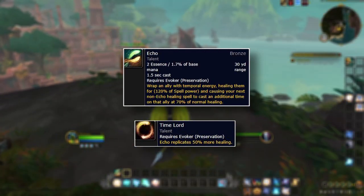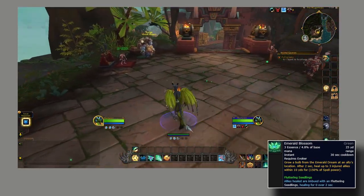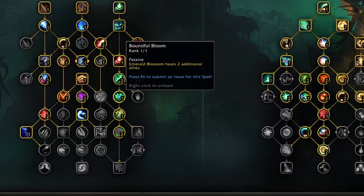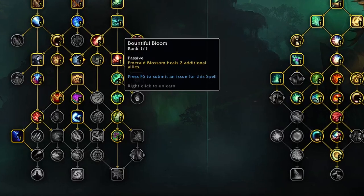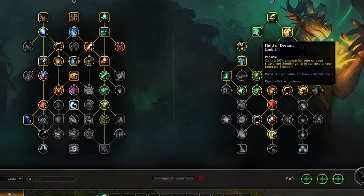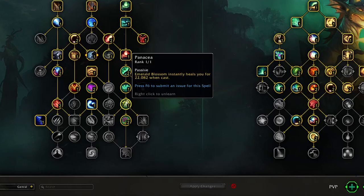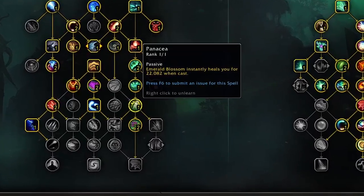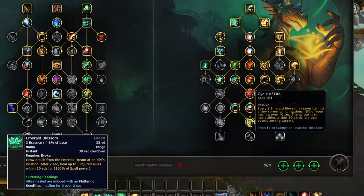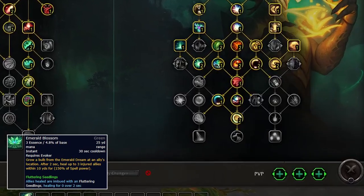Paired with Time Lord, that second heal becomes 50% stronger. Emerald Blossom, costing Essence and Mana, will spawn a green circle at your allies' location — after two seconds it will explode for AoE healing. To really empower your Emerald Blossom AoE healing, you need to run Bountiful Bloom from the Evoker tree, which makes it heal two more allies. Then you have Fluttering Seedlings, which sends out two seeds that also explode healing allies. And Feel the Dreams gives Fluttering Seedlings a 30% chance to become another Emerald Blossom. Pensea will make Emerald Blossom a very strong self-heal as well. And Cycle of Life makes every three Emerald Blossoms leave behind a sprout that gathers 50% of all healing you do over 10 seconds and then explodes for AoE healing.